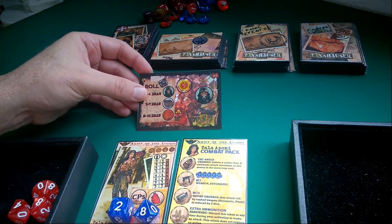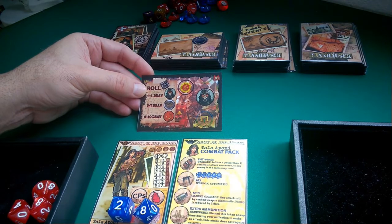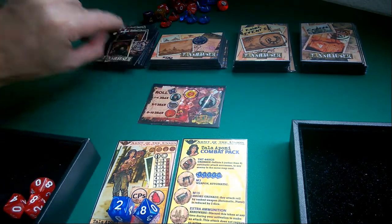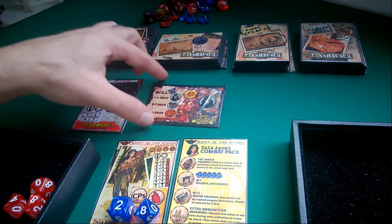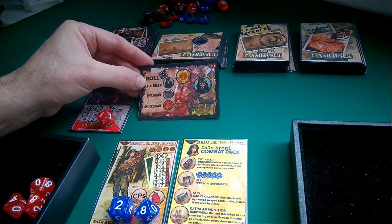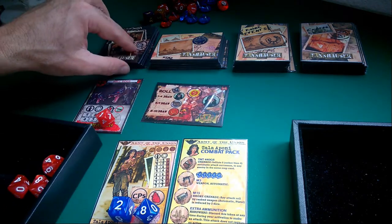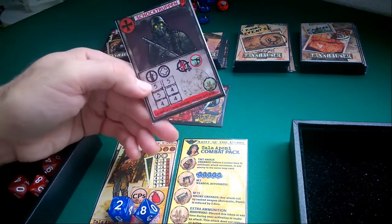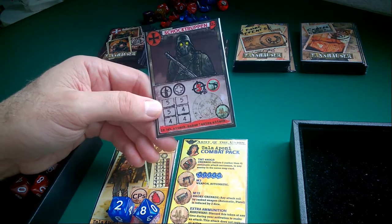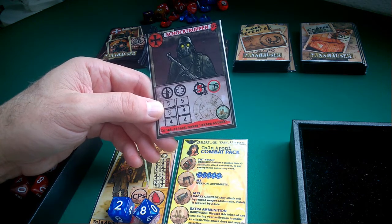We are going to explain how it works from the starting position. First of all, we find there is one enemy token on the card, so we draw one enemy card — Hell Dogs. Then we roll one die and we got a one, which means we have to draw another enemy. In this case we draw a Shock Trooper, which has a special condition: on its first attack it makes one extra attack, so it's going to attack us two times.